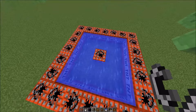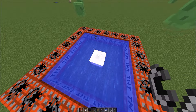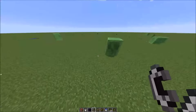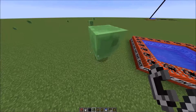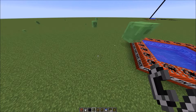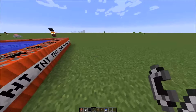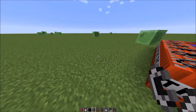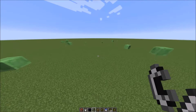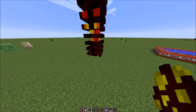TNT in water will not affect other TNTs but will still hurt you. Unlike some people believe, slimes don't always jump in a straight line — but 99% of the time they do. They will have to turn their body before they do, but they can jump like that. It is highly rare. Also, magma cubes only jump in a straight line.